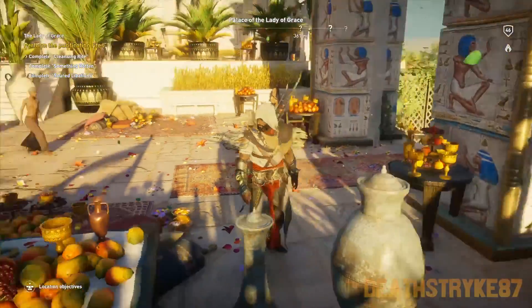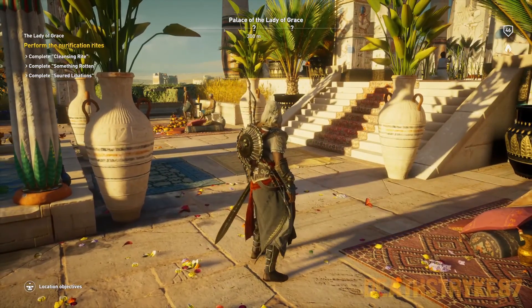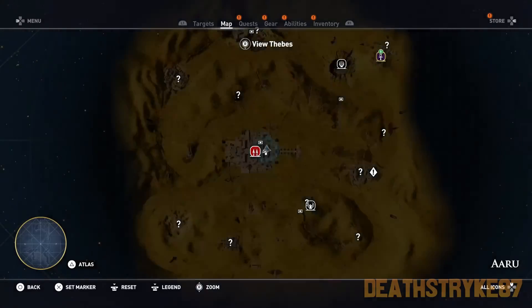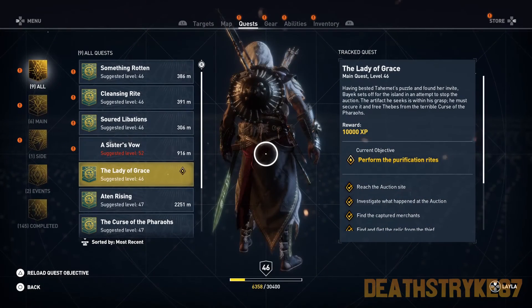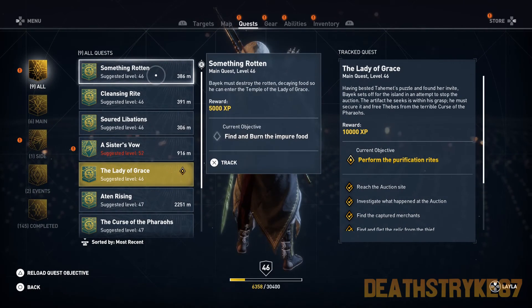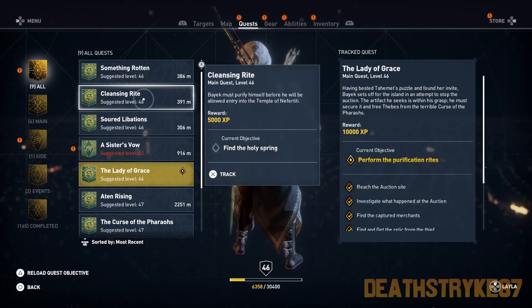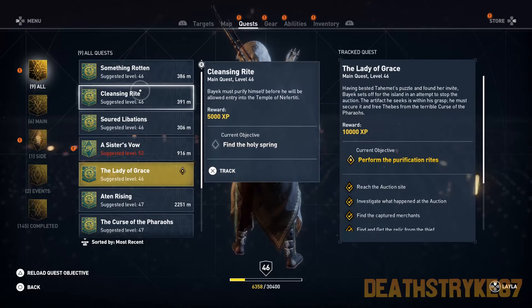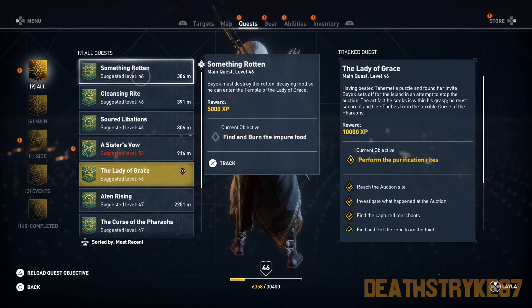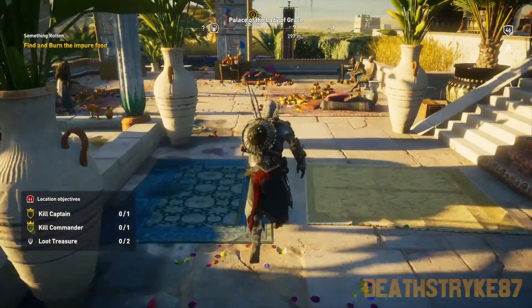Okay, perform the purification rites. Complete cleansing rite, complete soured libation — something rotten. So it's a quest within a quest, like before. Alright, let's start with the first one: Something Rotten.